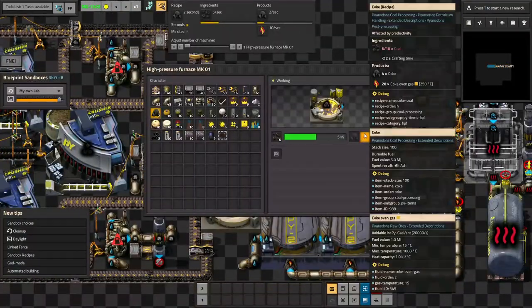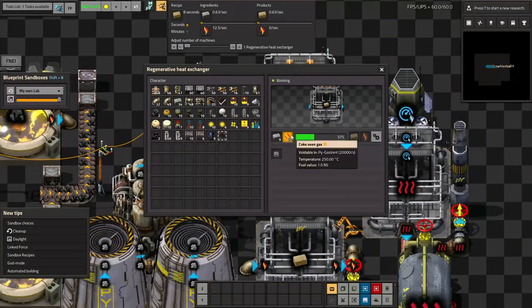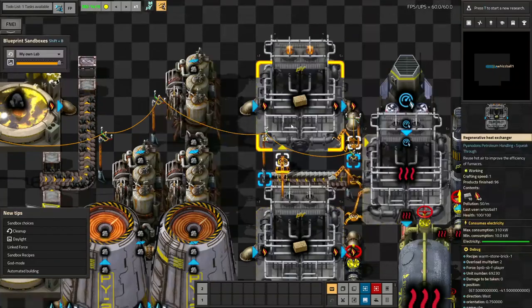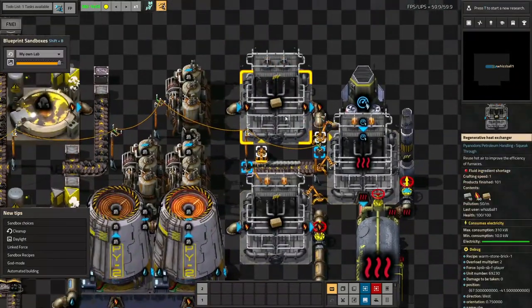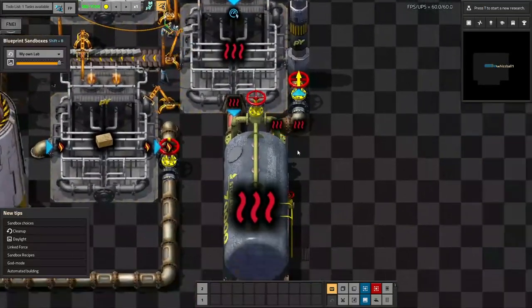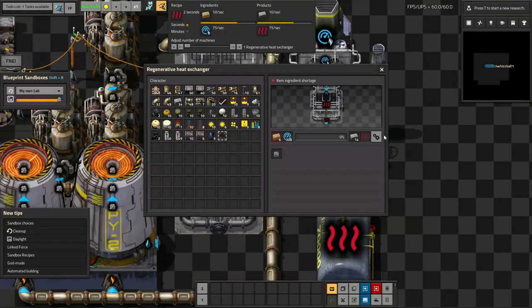So that's coke and crushed coal. Meanwhile the coke is making hot air, because I'm going to be shoving the 250 degrees Celsius coke oven gas into these regenerative heat exchangers. None of the hot coke oven gas is going to be voided — it's all going to be turned into hot air; it'll only void if this high tank becomes full.